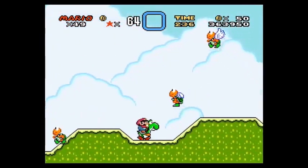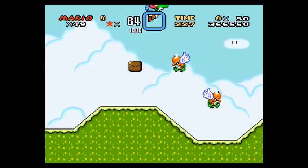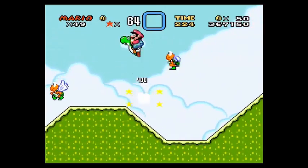Now since the Vanilla Dome is primarily an underground level, we're going to get a lot of these underground enemies. Fuzzy Beetles, Swoopers, Spike Tops — ooh, Blue Shell! Give me that. Yoshi, do your thing!